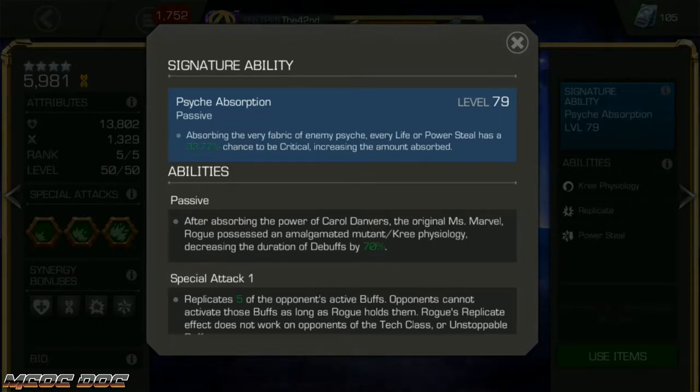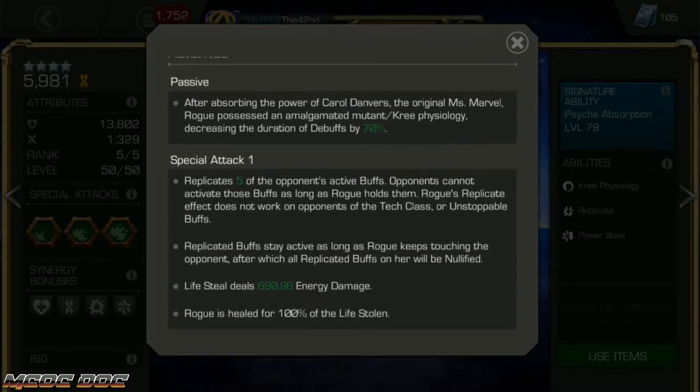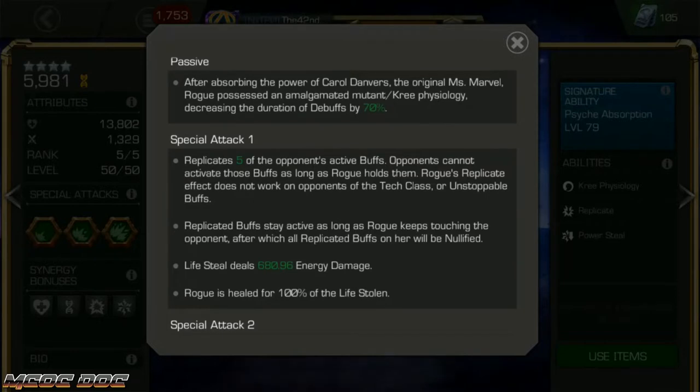You don't need the sig ability, but it is very helpful. I don't know how well her signature ability scales, but she doesn't really need a high sig level. Her passive is really helpful — and also a pain if you've ever fought her on alliance war defense. She decreases the duration of all debuffs by 70%, which makes her a very good suicide mastery user. Not only are you getting regen off your SP1, but you're also going to have 70% less duration on that bleed at the beginning of the fight. Your SP1 will keep regenning you even with poison active.